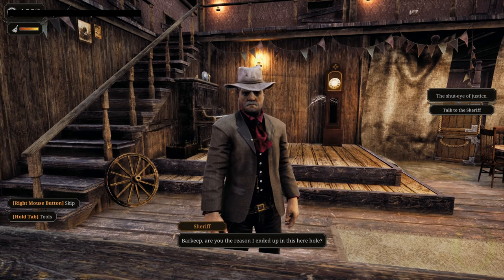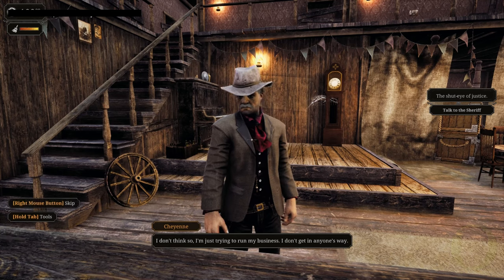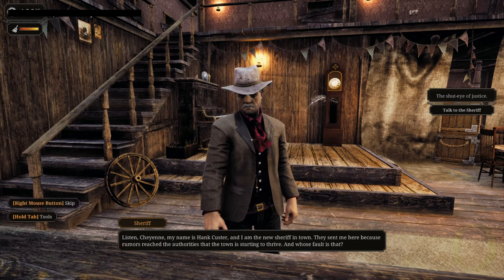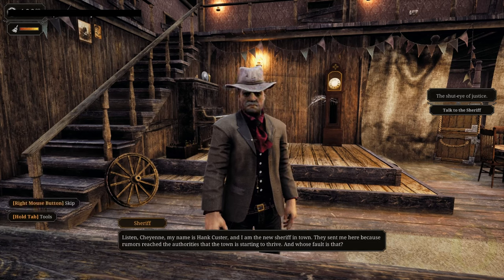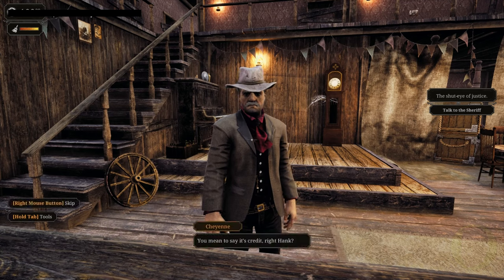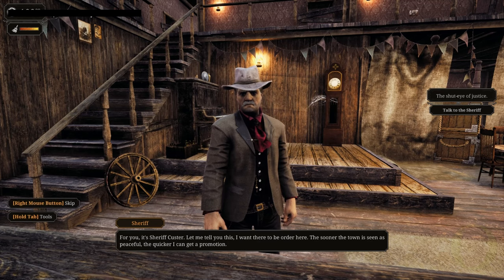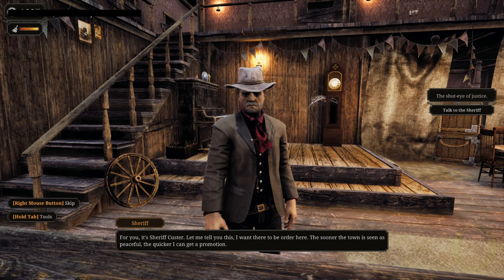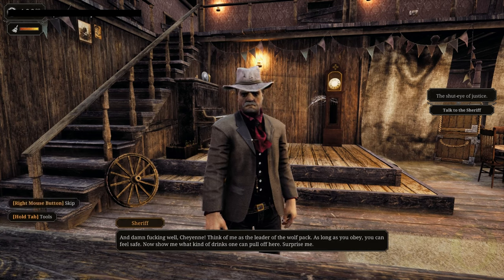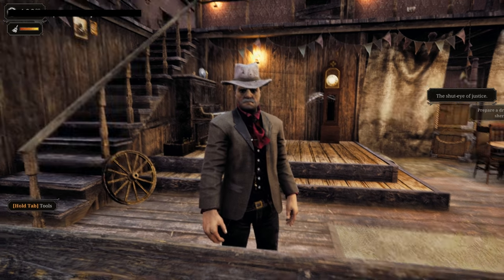The sheriff says: 'Barkeep, are you the reason I ended up in this here hole?' 'I'm just trying to run my business.' He introduces himself: 'My name is Hank Custer and I'm the new sheriff in town — they sent me here because rumors reached the authorities that the town is starting to thrive. I want there to be order here — the sooner the town is seen as peaceful, the quicker I can get a promotion. Think of me as the leader of the wolf pack.' He orders a surprise drink — prepare an old fashioned: drink glass, two ounces of whiskey, five dashes of bitter, two tablespoons of sugar syrup, add a piece of lemon.